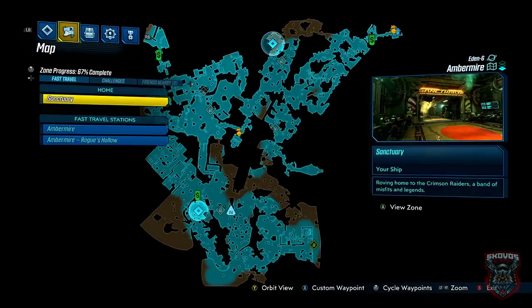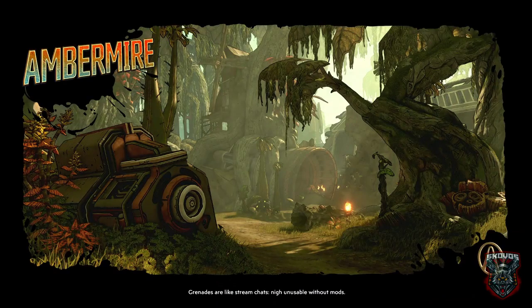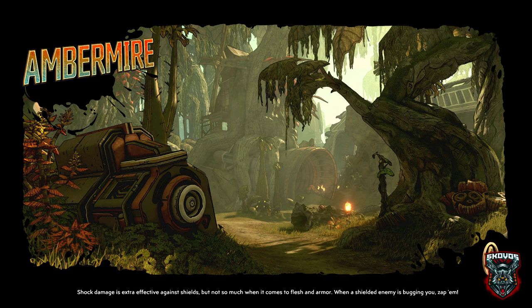So this does show up differently for everybody, but in order to complete this mission, you will have to progress through the main story, completing at least the mission Going Rogue in order to access the area which this boss is located. Now he's going to be located on Eden 6 in the zone Amber Mire. So this mission is going to be to kill the Red Jabber.